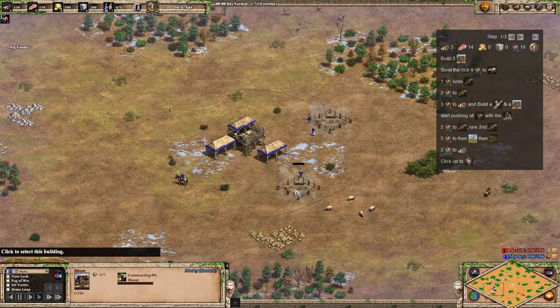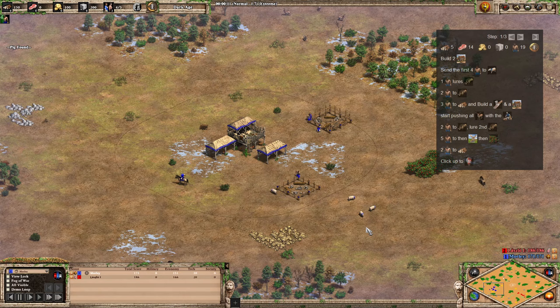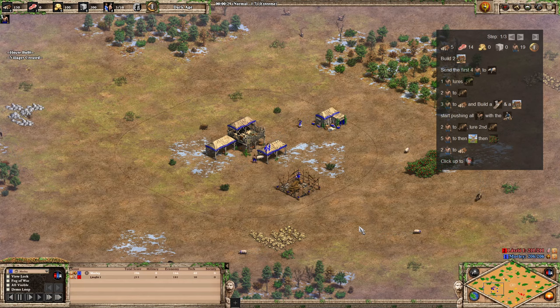Hi guys, welcome back. So today I've got a new build order for you. This is a new U-Pudding build order. If you've seen T90's latest video, he's got a new strategy as Mr U-Pudding, and it's involving the Romans. It's a Romans fast castle into double siege workshop scorpions.